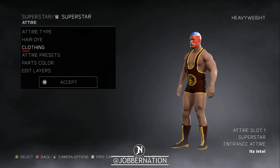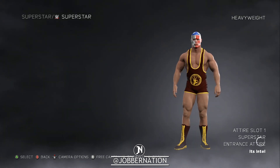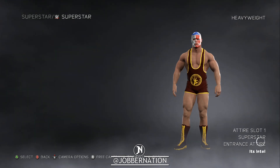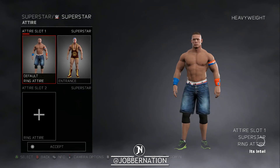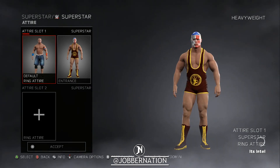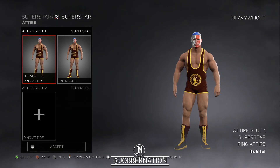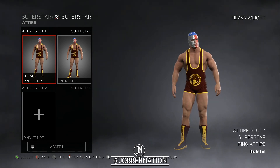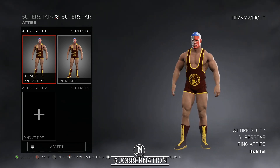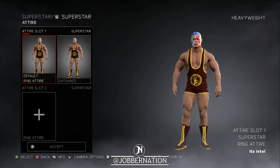All right, that's it — that's luchador John Cena! Let's make that his ring attire as well, since we always edit the entrance attire first. Now we just delete anything if possible and copy that over to his ring attire. And there you have it — Juan Cita, John Cena the luchador from Total Divas! I hope you enjoyed the video. If you did, make sure to leave a like, subscribe, and leave any suggestions in the comment section below. Follow me on Twitter at Jobber Nation — this has been your boy, until bye!